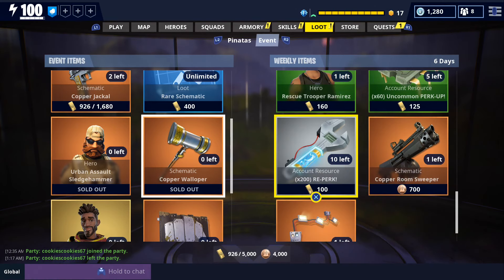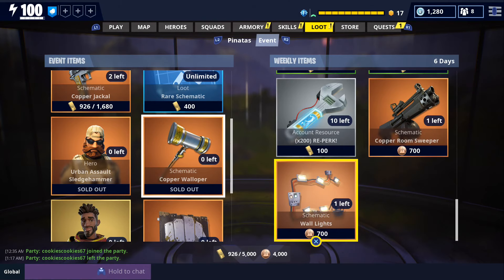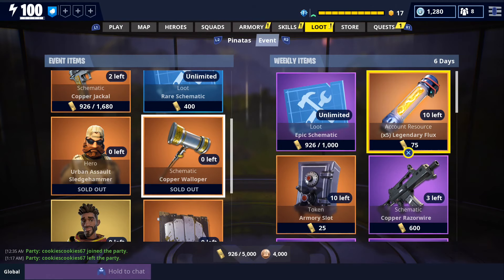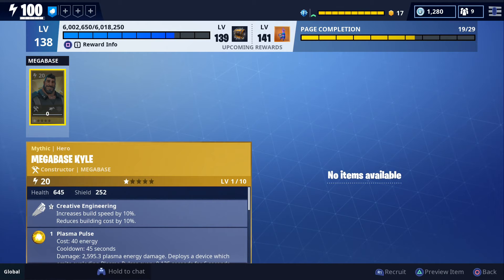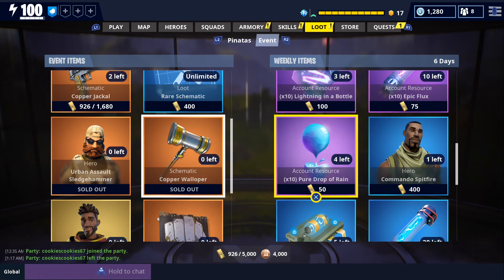We also got some Uncommon Perk Up, Reperk, and The Room Sweeper, which is like an automatic shotgun and it's really good when it comes to doing damage quickly. We also got some Legendary Wallites and both of these are going to cost 700 daily coins. If you had to choose just one, I would recommend the Room Sweeper — use it with the Raider Soldier. I would also obviously recommend getting the Legendary Flux so you'll be able to recruit heroes from your collection book. That sums it up for everything in the event store.